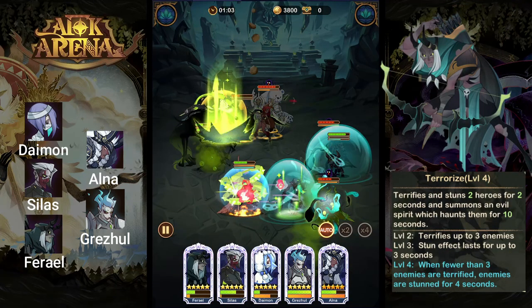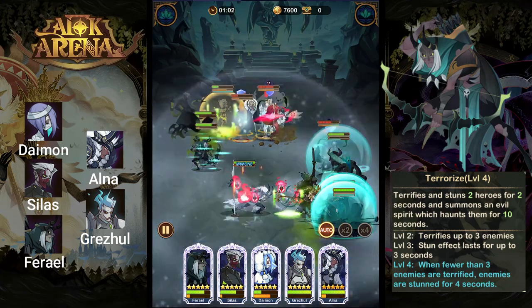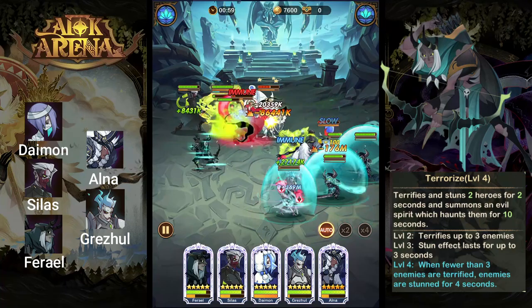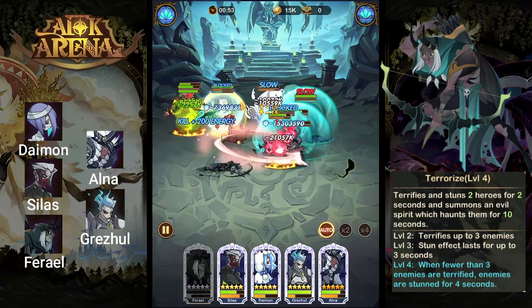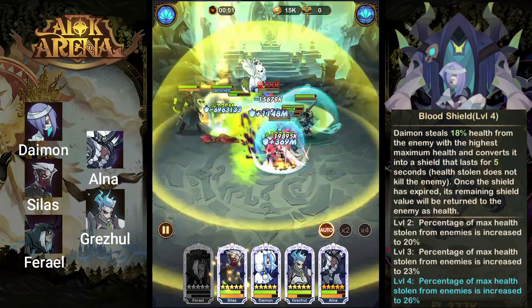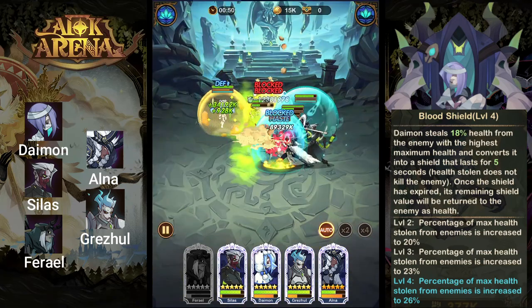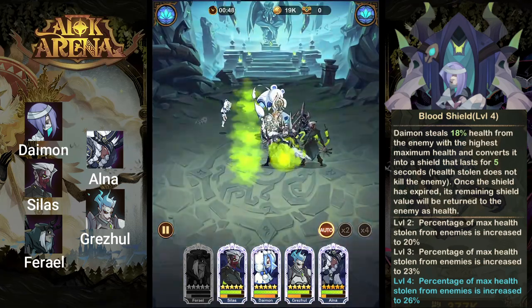Pharrell is going to be fearing the enemies and applying debuffs with his spirits, reducing the healing they receive and allowing the team to work through the enemy faster. We also have Daemon in the back row, protected by Alna and Grizzul, able to use his ultimate and deal that massive scaling HP damage to the enemies to help wear them down.